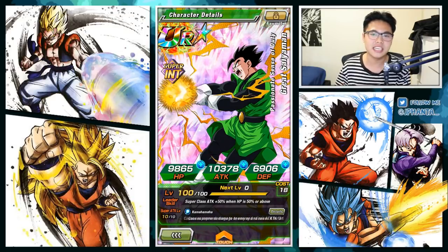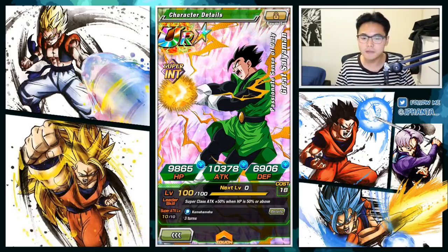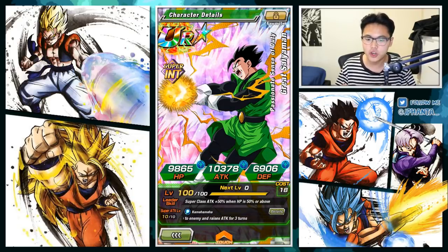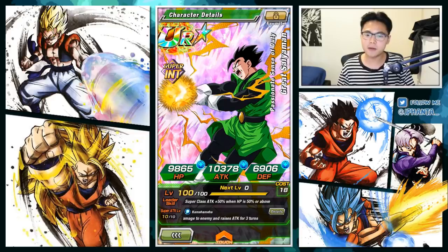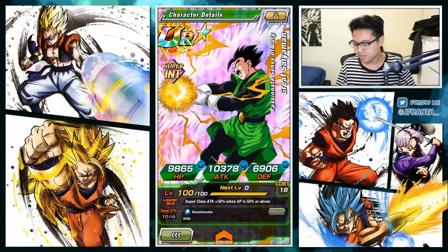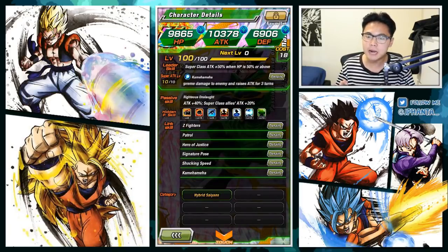You won't be seeing him used as a leader in your friends list unless they're a new player. Super attack level is at 10 and his super attack is Kamehameha, which causes supreme damage to the enemy and raises attack for three turns — that raise is actually a 50% increase to his own attack.